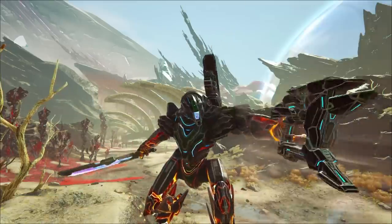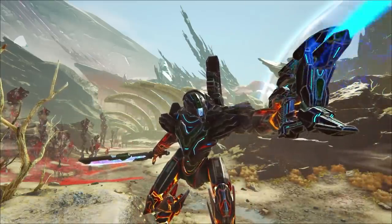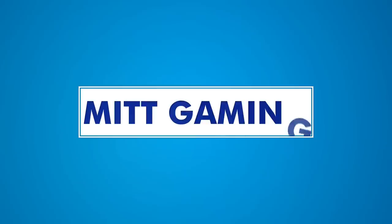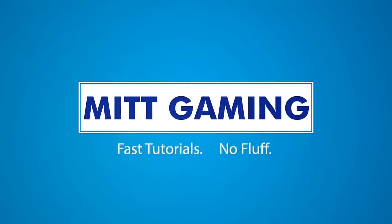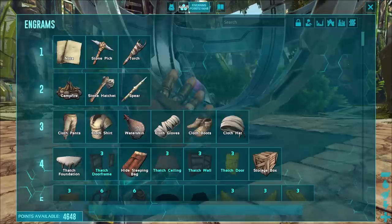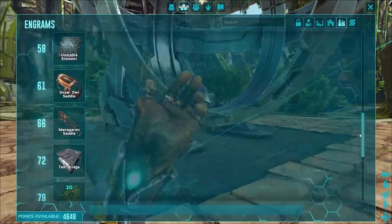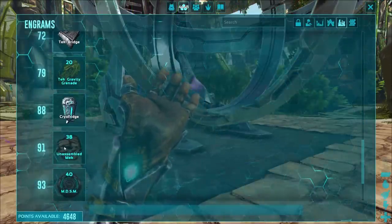Hi everyone, this is Phil from ItGaming and today I'm going to show you my guide to the mech in Ark Extinction. The mech is one of the last engrams that you will unlock in Ark Extinction, all the way down at level 91.